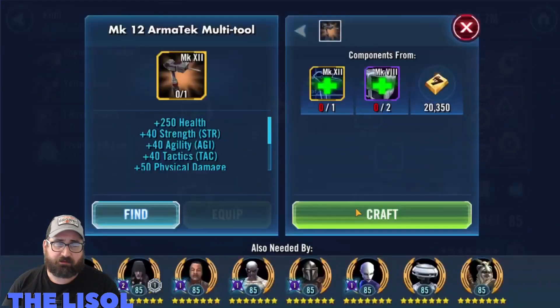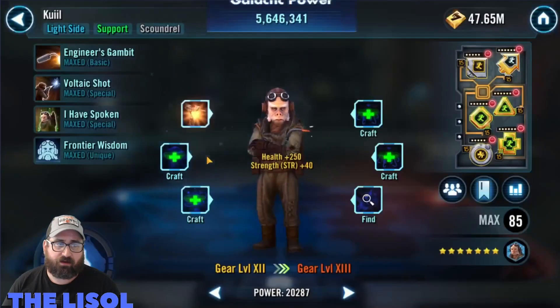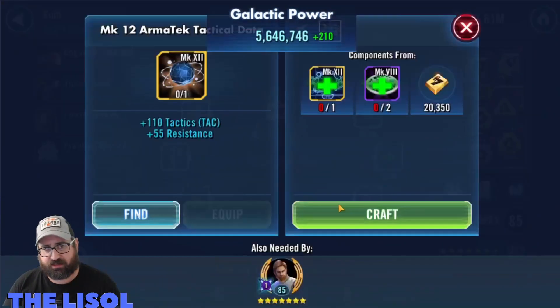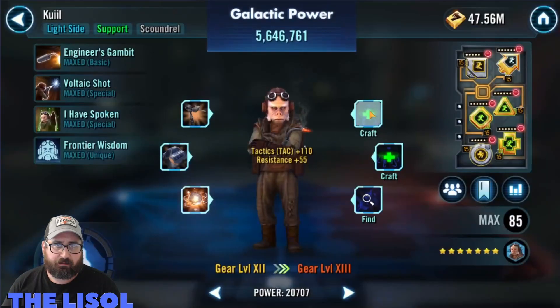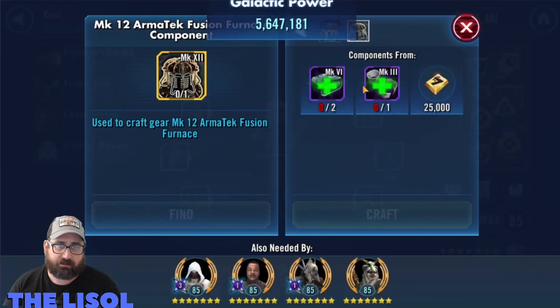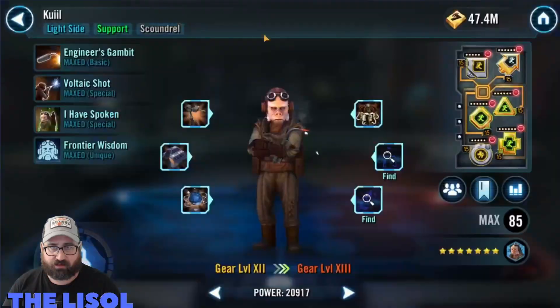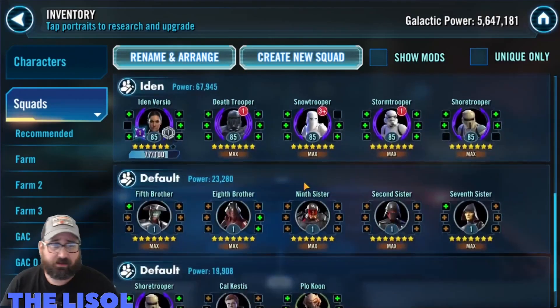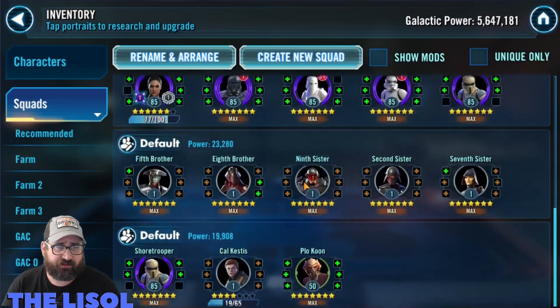Greedo basically drove 200k damage for me this morning when I was doing my Crate Raid. I'm still locked out of Quill because of those G13 finishers, but I've got all of the other pieces. I'm just waiting on those — whatever they're called, the G12/G13 finishers.